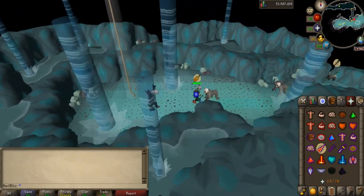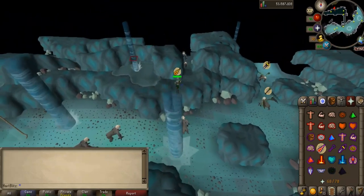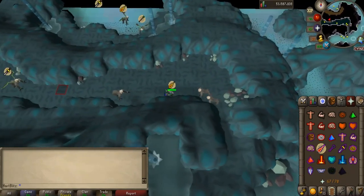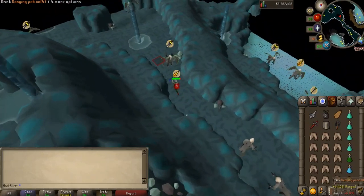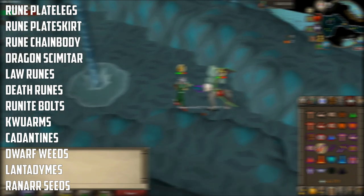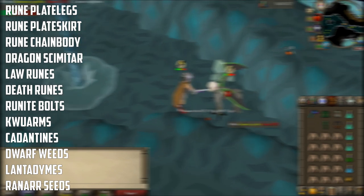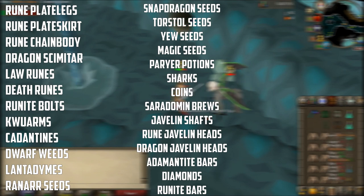You will have to switch prayers throughout the fight — I am not going to explain exactly how to kill them, but you can look it up. If you want me to make an in-depth guide on the Demonic Gorillas, let me know in the comment section. The Demonic Gorillas are very profitable, and the items they drop include Rune Platelegs, Plateskirt, and Chainbody, the Dragon Scimitar, Long Runes, Death Runes, and Runite Bolts. They also drop Grimy Kwuarm, Cadantine, Dwarf Weed, and Lantadyme. They also drop Ranarr Seeds, Snapdragon Seeds, Toadflax Seeds, Yew Seeds, Magic Seeds, and many other seeds that are worth bank.